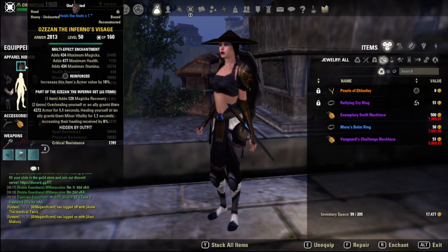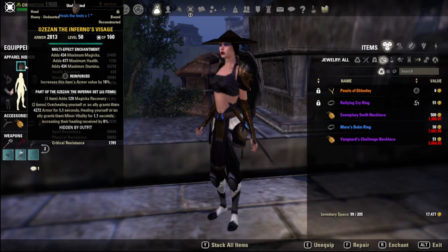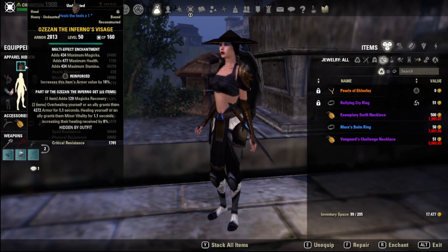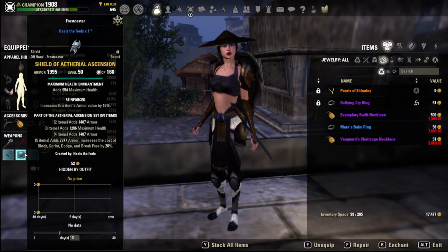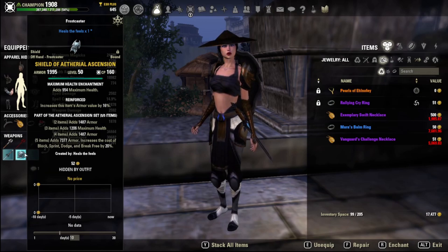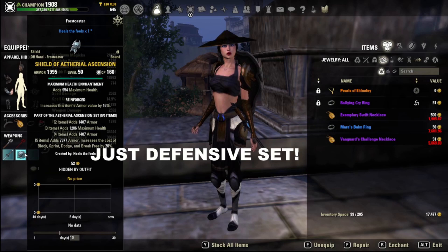Ozisan is working — it's just bugged and does not show the armor on your screen, but it does work. Because we get a bunch of armor from Ozisan, there's really no point in double-barring our defensive set. The previous defensive set was Pariah, and I meant it when I said it's the strongest defensive set to double-bar. However, there is a set that gives more armor: Ethereal Ascension, which gives you 7,377 armor at all times. It doesn't scale off your health, but the cost is that your block, sprint, dodge, and break free become more expensive — so it's a really bad set to double-bar.